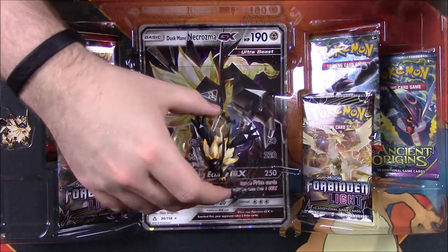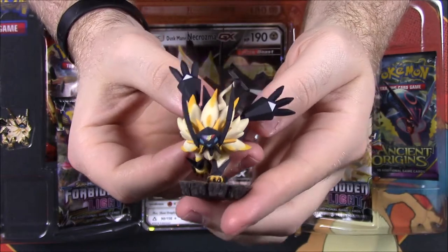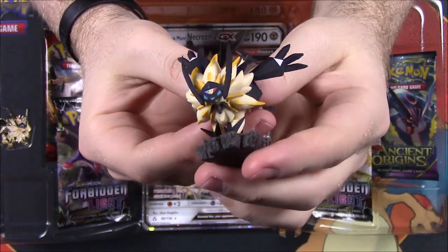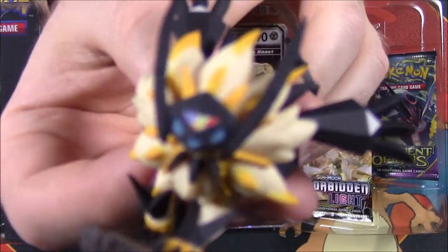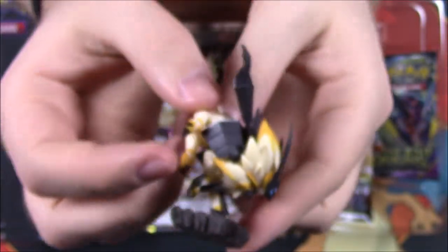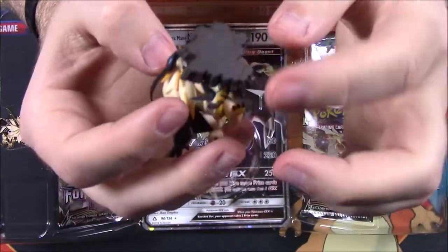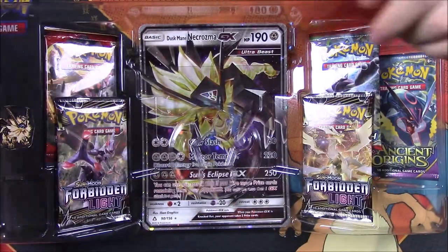We'll set those aside. Then we've got our Duskmane figure, which I think is cool — another figure added to the collection. It's Solgaleo with the Necrozma parts on it. I like the head part with the different colors on the face. It looks really cool and I like the way it's attacking with its foot going into the ground.